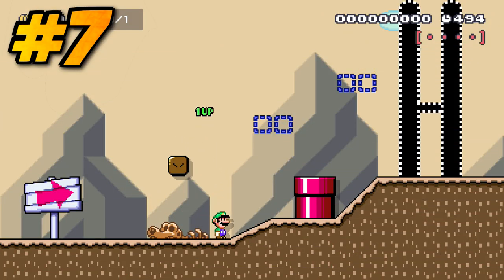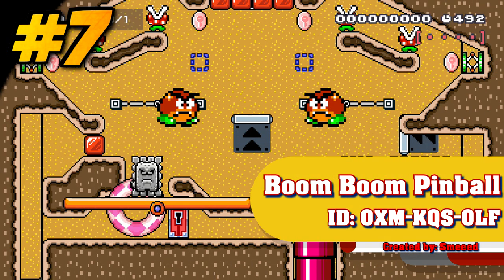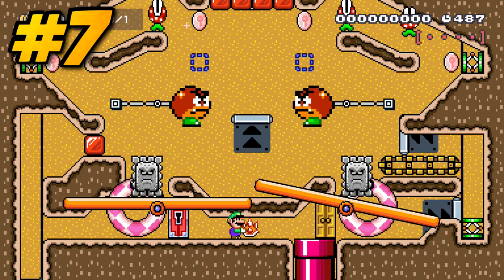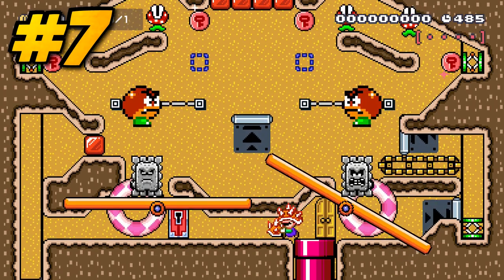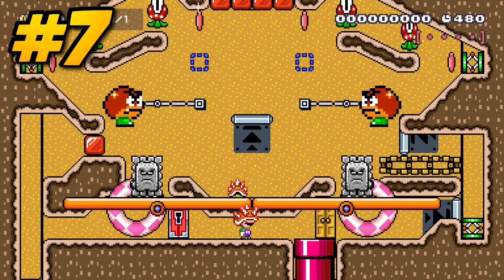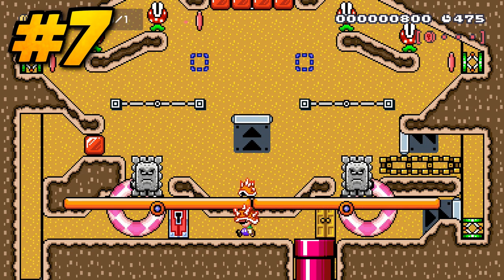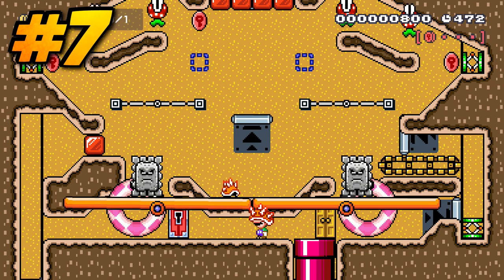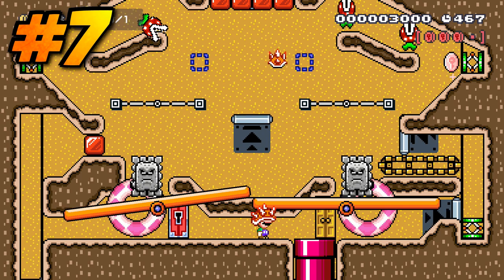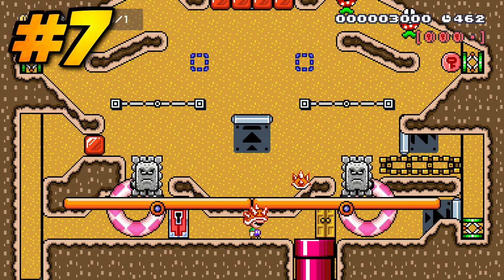This next level just bursts with so much creativity that there was absolutely no way I could not showcase it on this list. In Boom Boom Pinball, Smeet has actually created a functional pinball machine by using Thwomps and seesaws to essentially mimic flippers. By moving back and forth down below, you can control which flippers activate to push the spiny shell up the machine and collect all of the 4 key coins required to proceed. It's so well designed and so creative — don't take my word for it, try it out yourself so that you can really see what I mean.